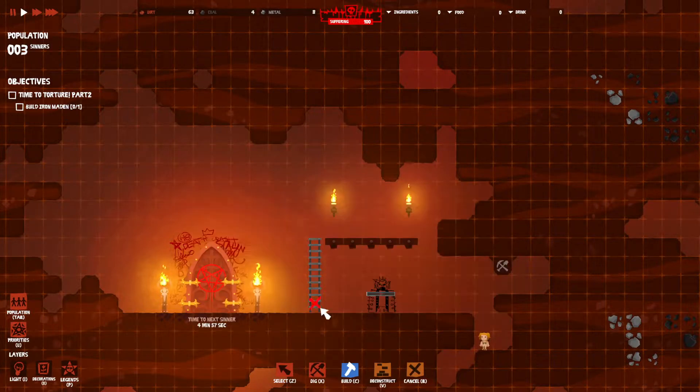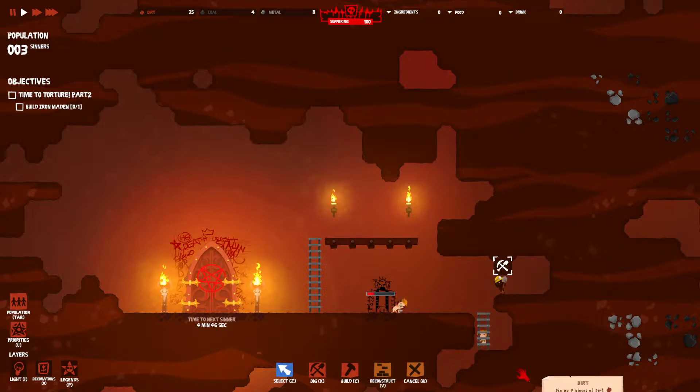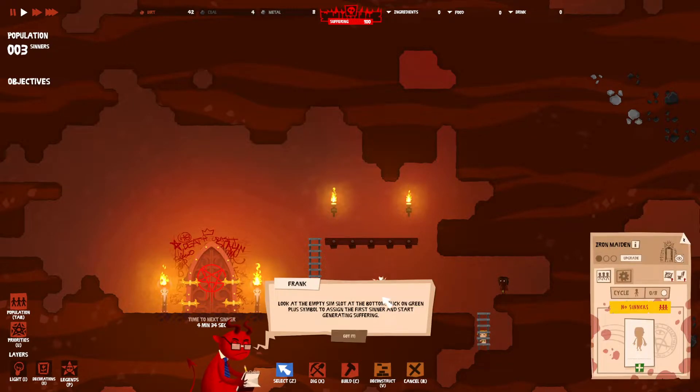We're going to need a ladder to get out of here. I mean, is that torturous enough? They got stuck all the way in a hole. Every building including torture devices has its own card - click on iron maiden for more information. Look at the empty sim slot at the bottom and click on the green plus symbol to assign the first sinner and start generating suffering.